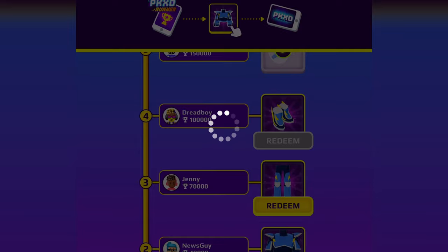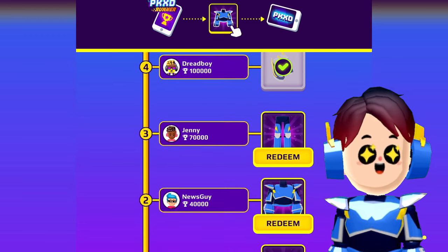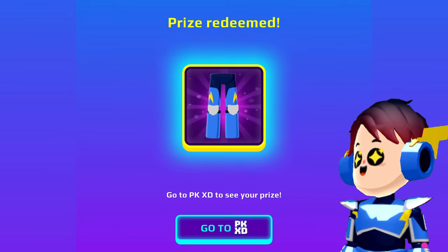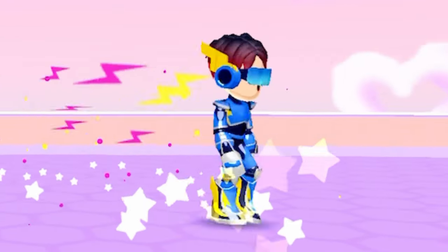The prize is the amazing P-Kicks D-Runner free armor. The power of the P-Kicks D armor is that it can make you go so fast.